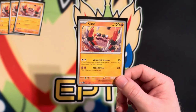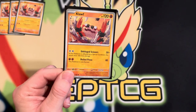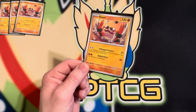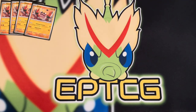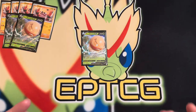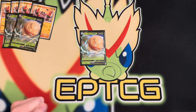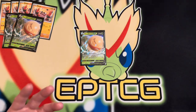We're going to take a look at Klawf here first. This is your main attacker of this deck. It has Unhinged Scissors for 30 damage, and if it's affected by a special condition it does 160 more damage. With the math of Double Turbo, that equals 170. Special conditions are going to come into play, so along with Hisuian Electrode — which we play three copies of — you want to either use Brute Bonnet or Spicy Season Curry to give them a special condition. We also use damage modifiers like Radiant Sneasler to hit those key numbers.